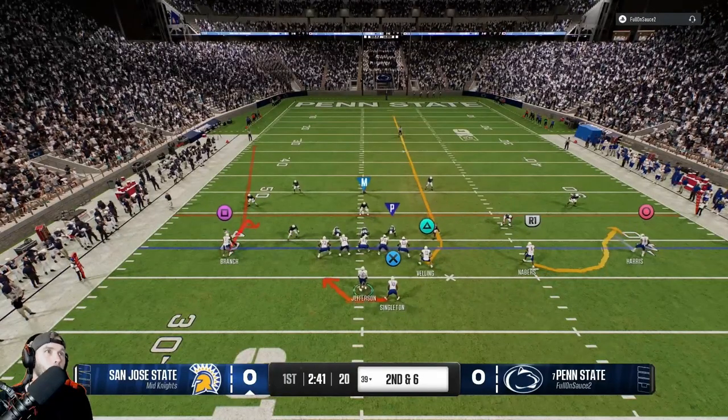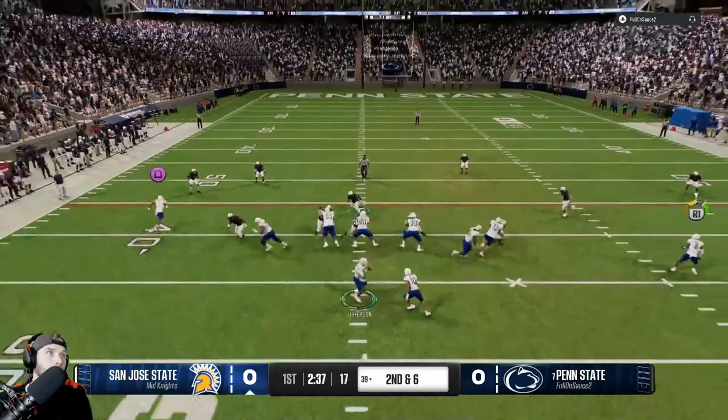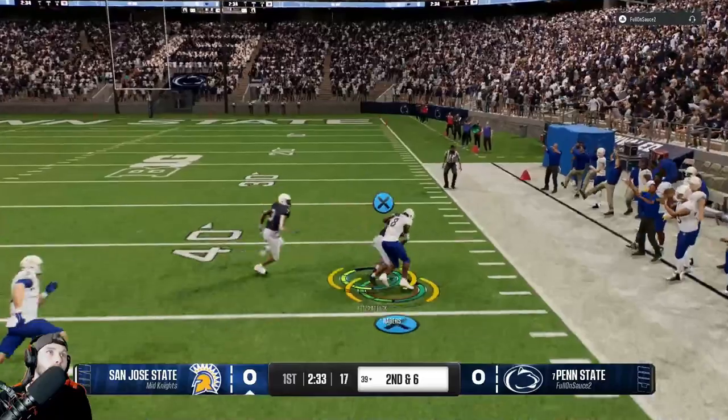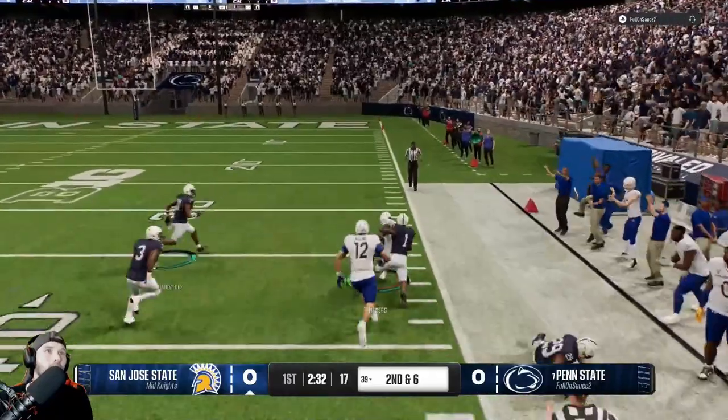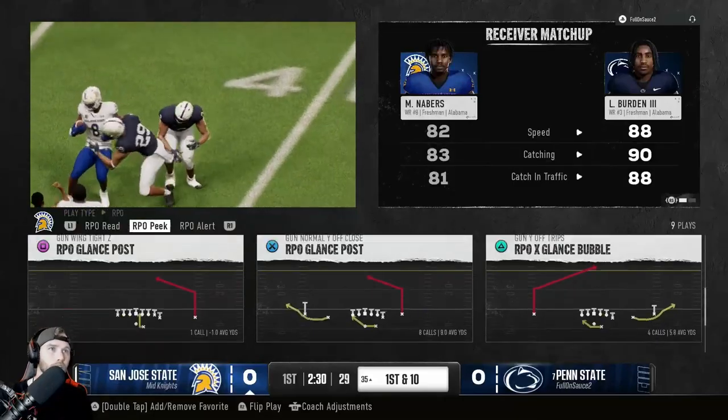You want to hit big RPOs like this one here. You go wide bubble pop, looking outside to inside — got him, moved it, and we're out. Let's go! Easy 20 right there, easy 20. That's how you do it: RPO, huge advantage there for you.